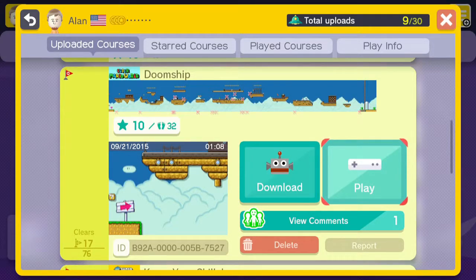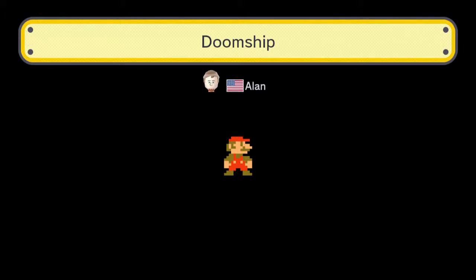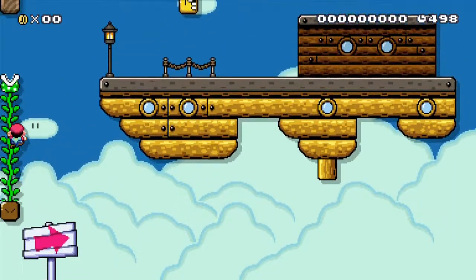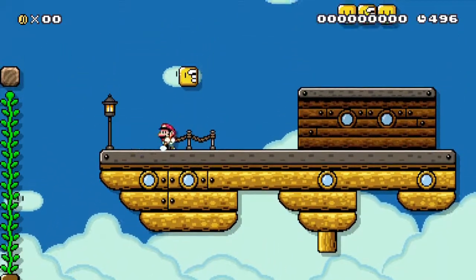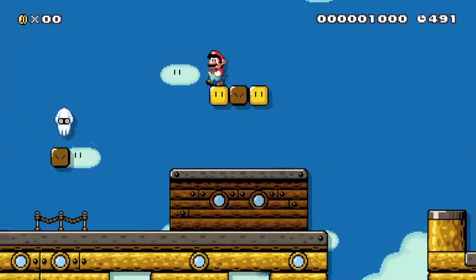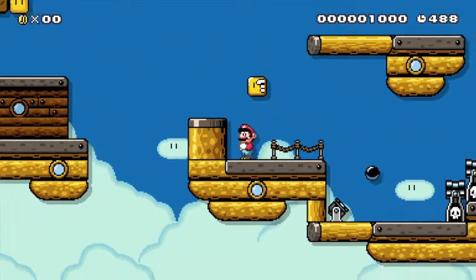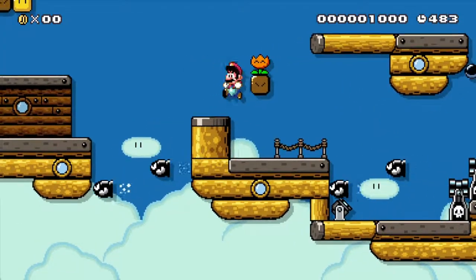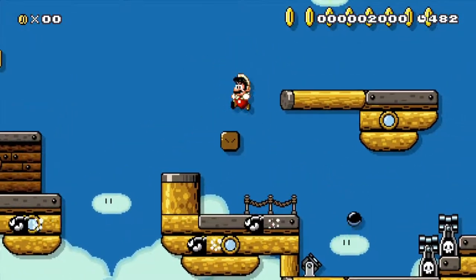22% clear rate, 76 clears. This is Doom Ship — what they called airships in the Super Mario Bros. 3 cartoon. This was just me making an airship level in Super Mario World style because I thought: Mario World doesn't have airships, let's make it. At the beginning I wanted to make it auto-scroll but I didn't.